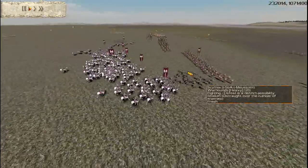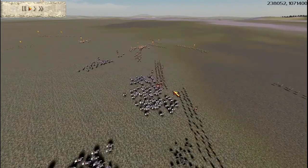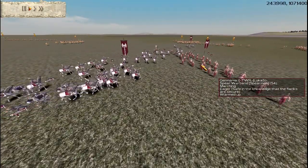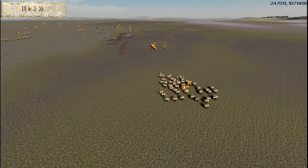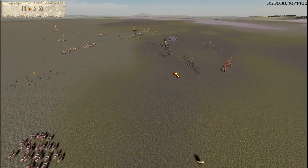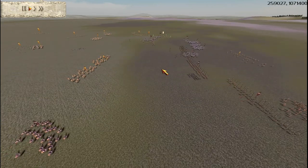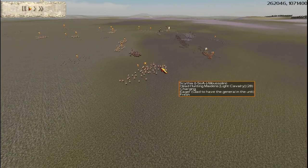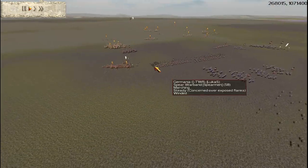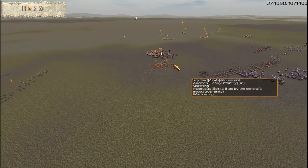Lucas has heavy cavalry and he's going to charge them forward really just to support the pike. Lucas is pushing forward, Mussolini is going to withdraw — and he's also withdrawing his axe men. That's the right play by Mussolini. He has the archer advantage, probably the cavalry advantage as well. He's got the two units of horse archers around the back. A good play by Mussolini — he's actually charged one of the units of spear warband during this formation.